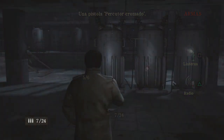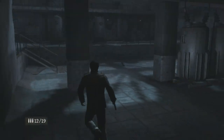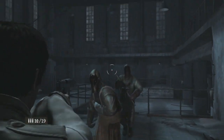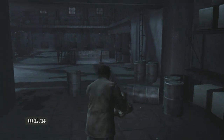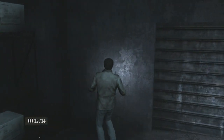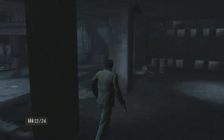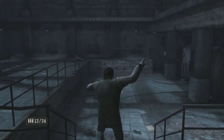¡Hostia! Si son los trastornados estos. ¡Con palancas! Al loro, con palancas. A ver si puedo abatirlos con la pistola, son humanos, deberían caer con la pistola. ¡Mira! Dos disparos con la pistola, genial. ¡Ala, iros a hacer puñetas de mi parte! Dos disparos, genial, los tumbamos. Contra esto, mejor antes que liarnos a palos. Munición para pistola, genial. Para estos trastornados, lo mejor es eso.